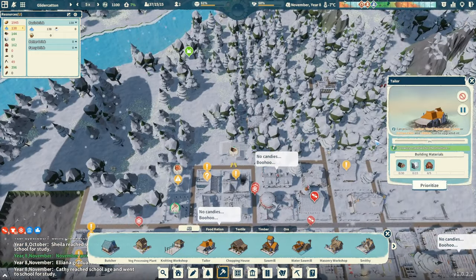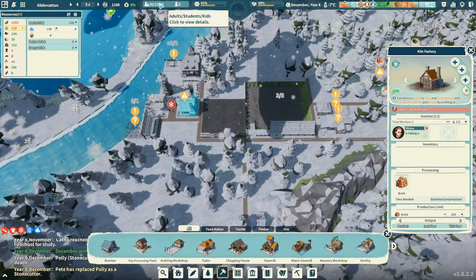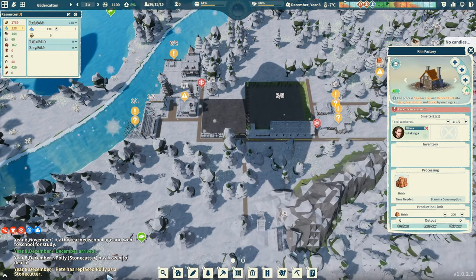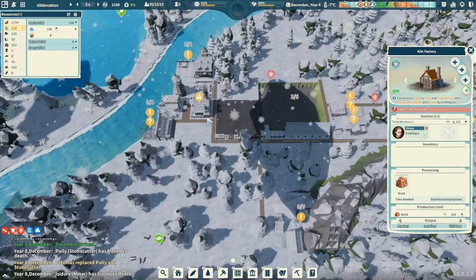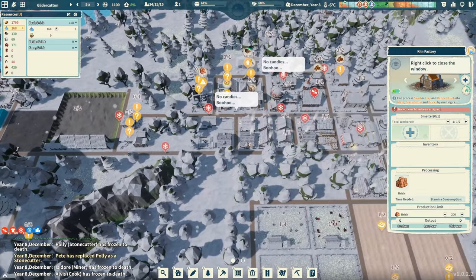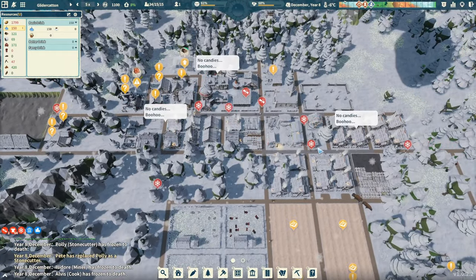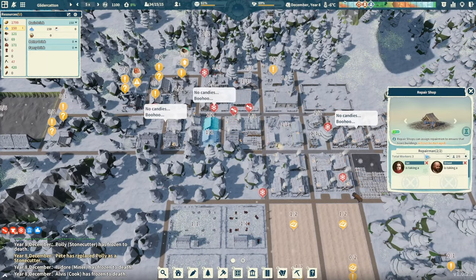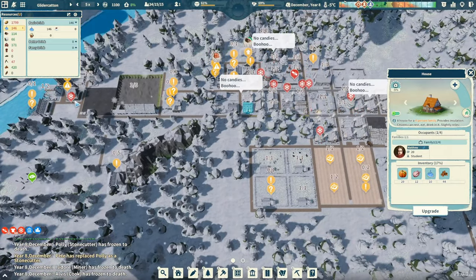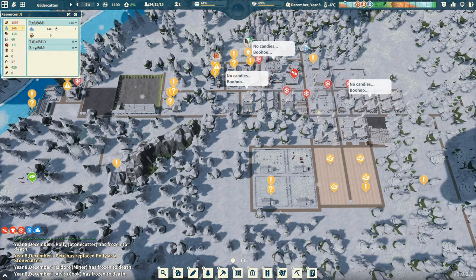We need to prioritize this tailor building. In the meantime, what can they do for us that's productive? Let's put them on bricks. Oh, I just lost somebody else. He just replaced Poly as a stone cutter — we lost our stone cutter, they died. I want to have at least one laborer moving around. Winters seem like they're getting colder. People are not happy, and I'm guessing clothing is the big deal now. I want to upgrade these houses because the fuel will last longer and I think their happiness will go up — but we need bricks and we need steel for these building kits.